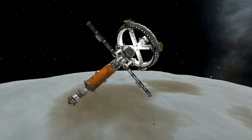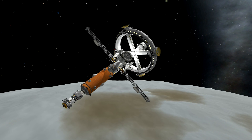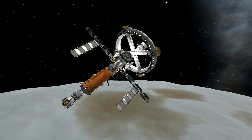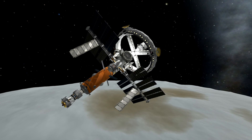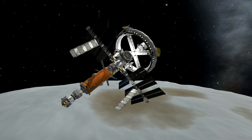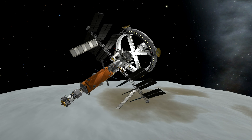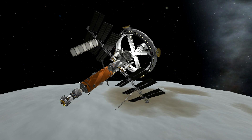Here is the big moment. I set up all the radiators and solar panels to be toggled using an action group key. There are the secondary solar panels and here go the main ones. We have about 20,000 units of electric charge on this thing, so we should be pretty good for electricity — not only because of those big panels, but we also have the RTGs. Hopefully we'll never have any problems with electricity.